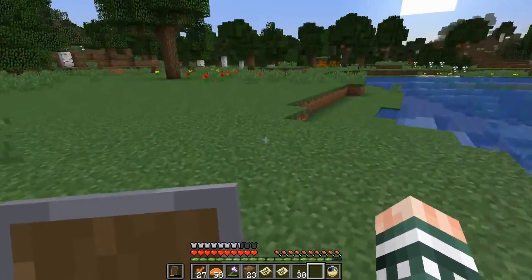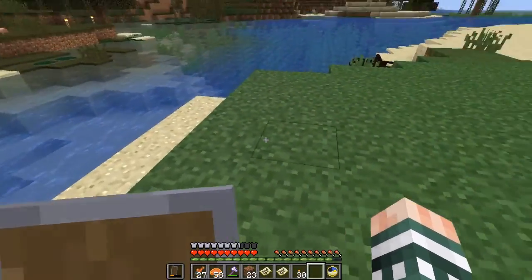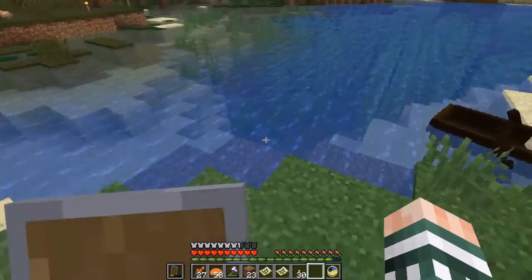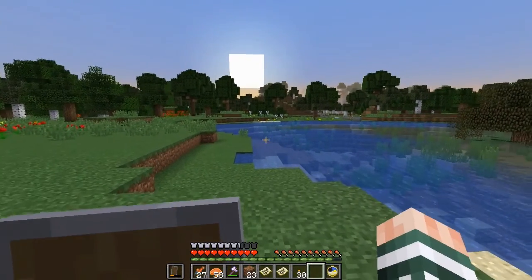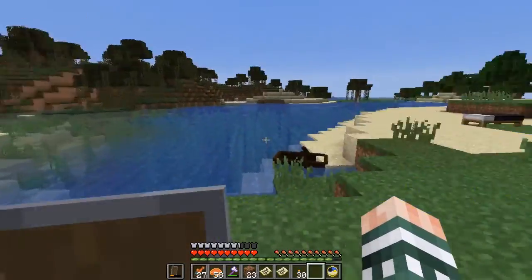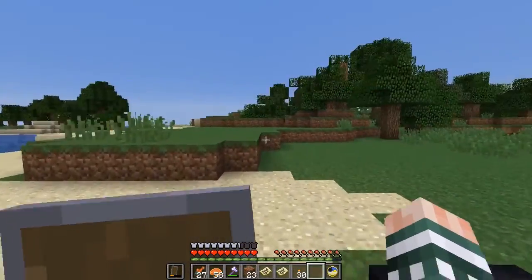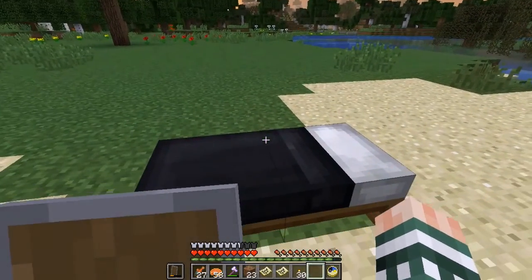The idea is that since this is where we're going to build our craft, we could have a place where we could launch. This is not only going to be a carpentry shop — this is also going to be a little bit of a shipyard, well, boatyard at least. That's where we're going to make all our stuff, and it'll be a good first build.